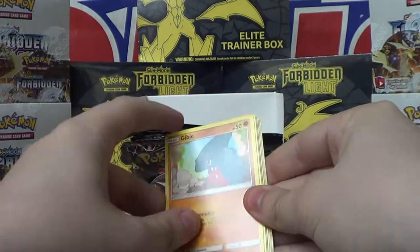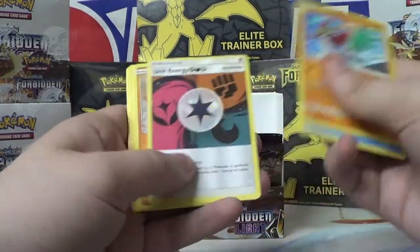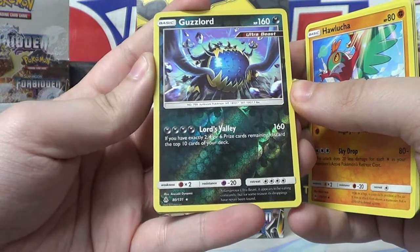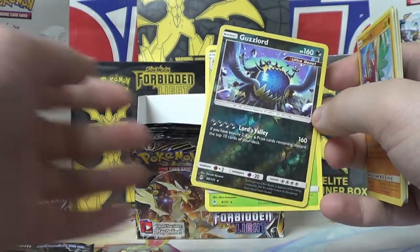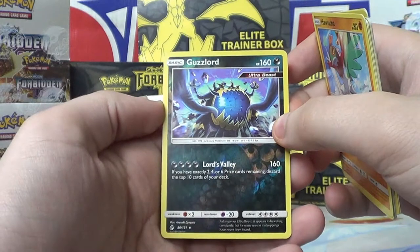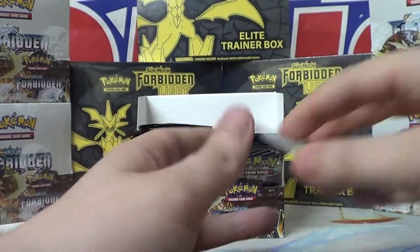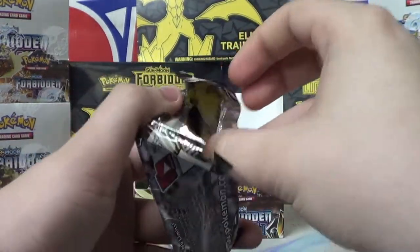If you wanna see more great Pokemon pack openings, you can go to my personal channel Super Friends Benefits and check out all the pack openings I do. Hawlucha, Amourette, Unit Energy, Gible, Clauncher, Noibat, Pancham, Espurr. Ooh — Guzzlord! They called me that in college. Ultrabeam: for four Dark Energy, Lord's Valley 160. If you have exactly two, four, or six prize cards remaining — it's got a high price in both energy and effect. I'm not sure that's a card I'm fond of, but if you can find a good way to use it, you go right ahead. I want one though, just because it's an Ultra Beast. I'm a huge Ultra Beast fan, so I gotta have me a Guzzlord.